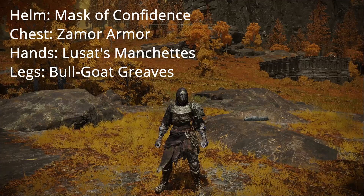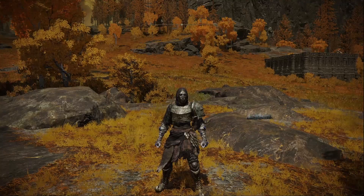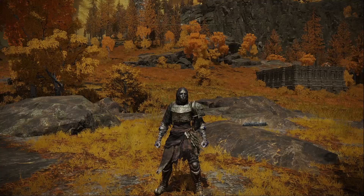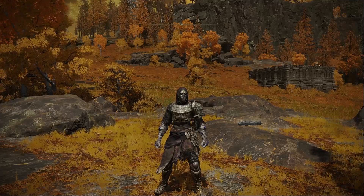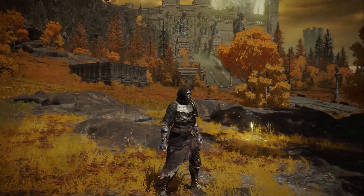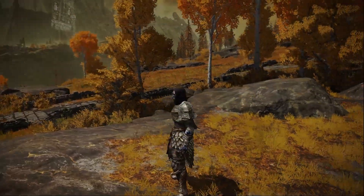On to our next set, and I want to call this one the Hushed Warrior. These names are subjective and you obviously don't have to call them this, but I'm just making up names because I think it's fun. We are using the Mask of Confidence, the Zamor Knight's set, the Lusat's gloves, and the Bold Goat's Greaves. Quick spin around the character here — looks not bad at all.